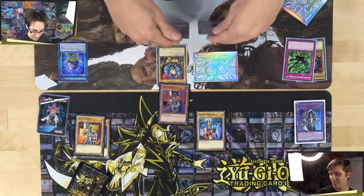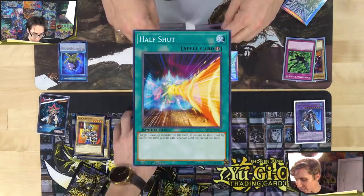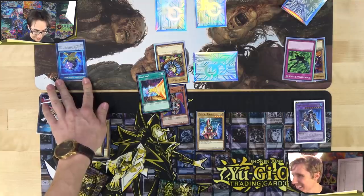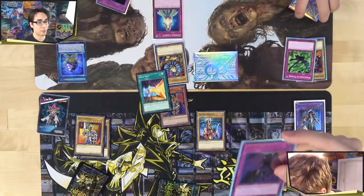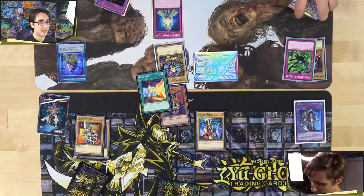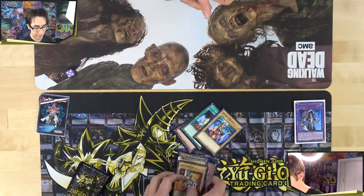Mitch only has 500 life points. Alex attacks with King's Knight. Mitch activates Half Shut on Clown Zombie, halving its attack. Combined with the Ectoplasmic Fortification doubling damage, Mitch takes lethal damage. Alex wins game two with Half Shut. They note the interaction: damage is taken before the monster leaves the field. Alex wins and the series is tied one game each.